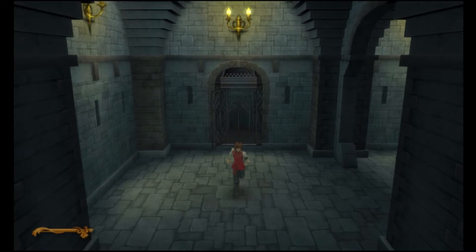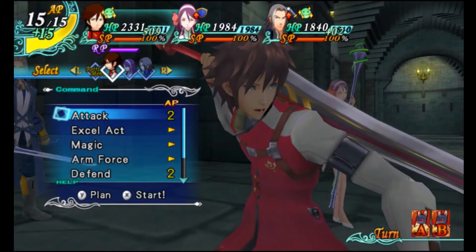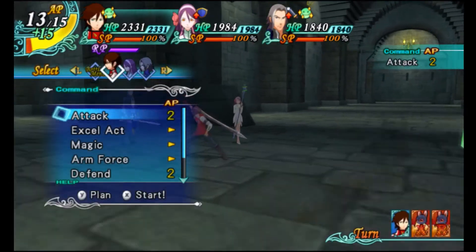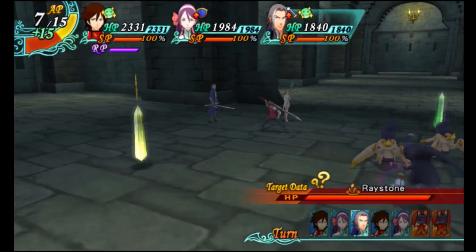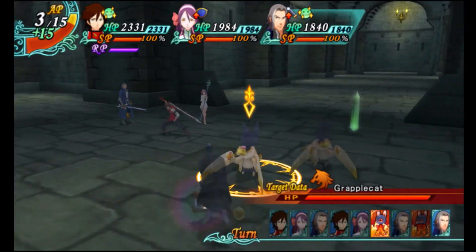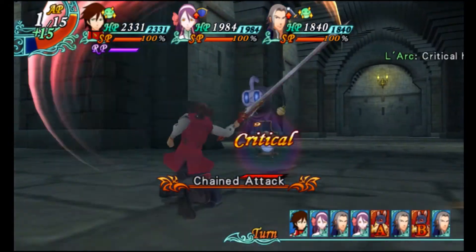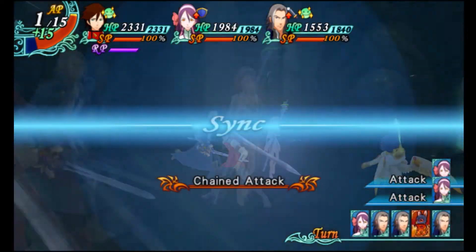Now we have the grapple cats, which we've already seen, and the banshees, which are new. I'll go ahead and have these guys attack a couple of times. You're going to want to make sure that your SP is at 100% before you move on — SP at 100%, completely healed up. Just keep that in mind for later.